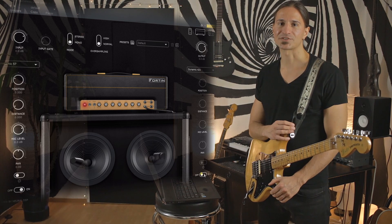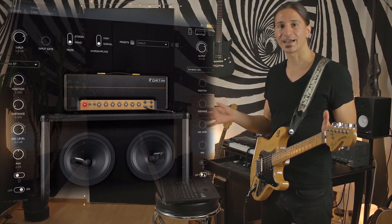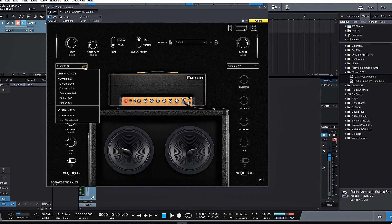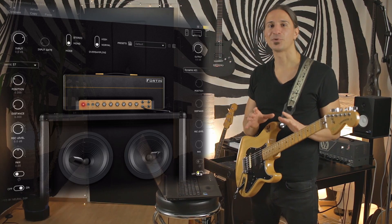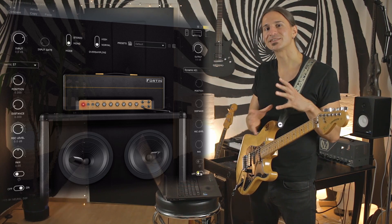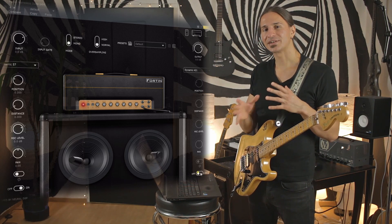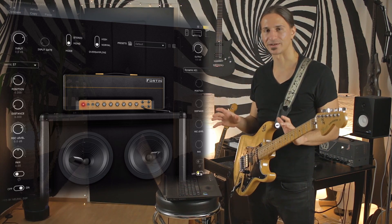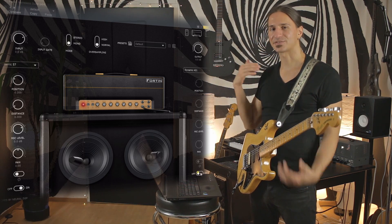Next we're going to the cab sim section. We have a few mics to choose from and we can experiment a little bit with the mic placements. What we have to do is find the sweet spot on the cone and make sure that it's slightly off-center so it doesn't sound quite as harsh. I think the point where it starts to sound the best is roughly where the cone meets the dust cap on the speaker, and on top of that we can decide on the distance the mic has to the speaker as well.